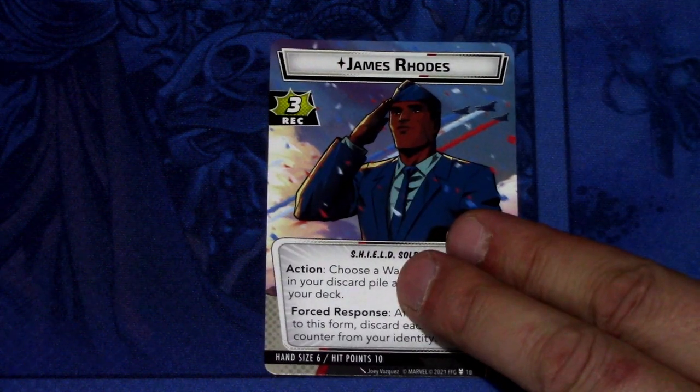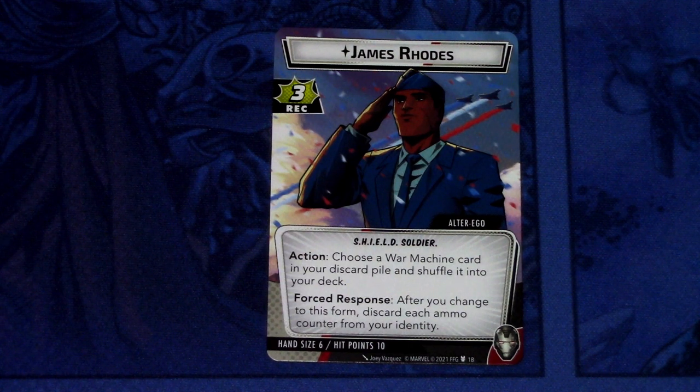War Machine comes with a pre-built leadership deck with a bunch of leadership allies, which are pretty familiar if you have the core set. But first, let's start by going through the cards in the War Machine signature card set. First off, we have James Rhodes. James Rhodes has a recovery of three. Alter Ego side grants a Shield Soldier action: choose a War Machine card in your discard pile and shuffle it into your deck. When you change to this form, discard each ammo counter from your identity. Hand size is 6 and hit points 10. A lot of War Machine cards add ammo counters on War Machine, which are needed to play some of the cards.